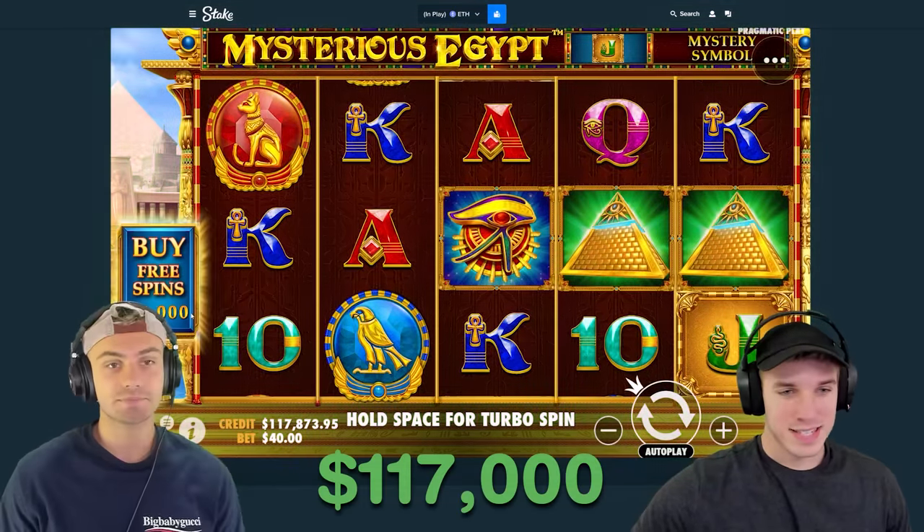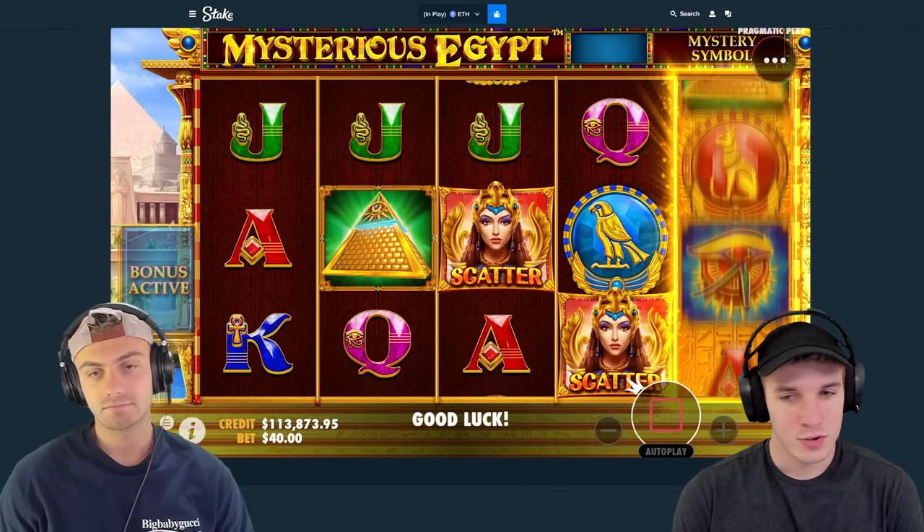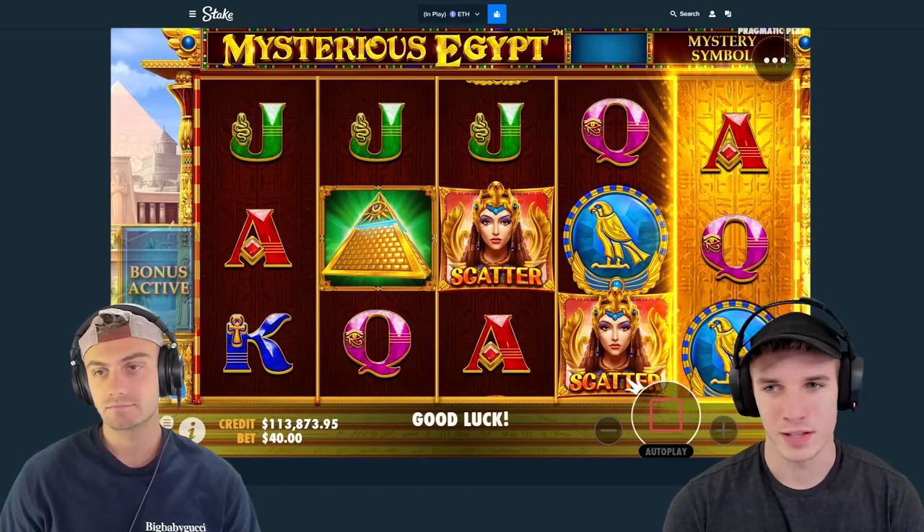We're on Mysterious Egypt today. We have $117,000 in the balance and we're starting off with a $4,000 bonus buy. We're going to be doing a $100,000 bonus buy here later — obviously, you can tell by the title.